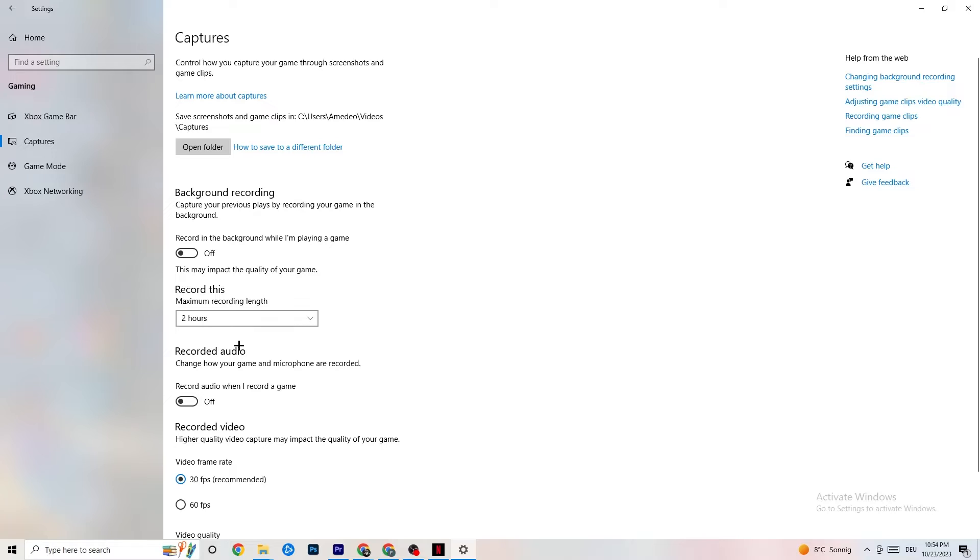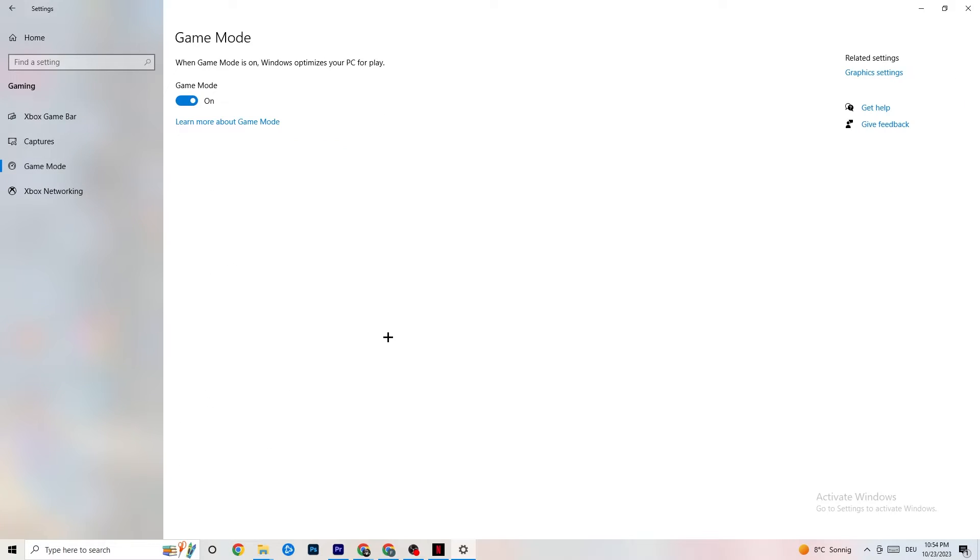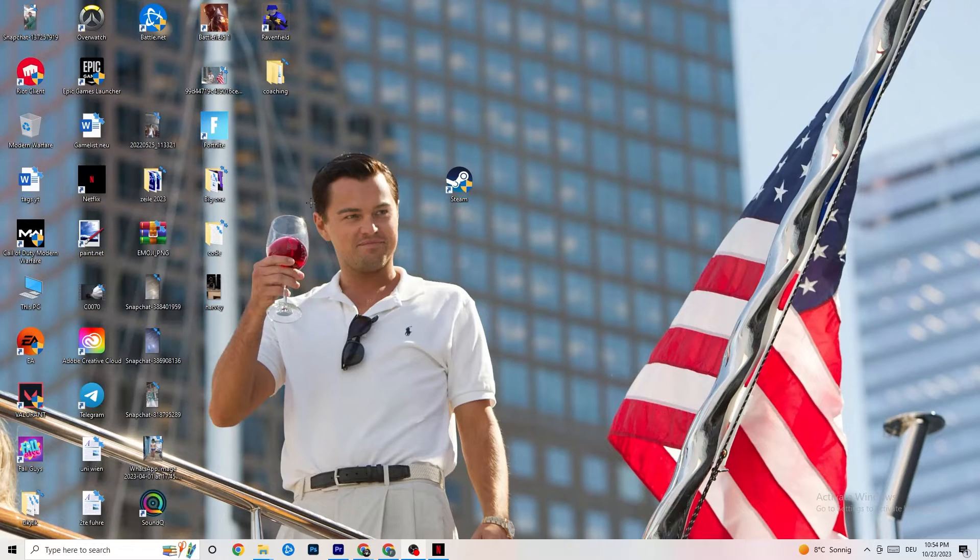Next, click on Game Mode. This one is tricky — I can't generalize whether to turn it on or off, as it's different for every PC. Try both settings and check which one runs better on your device.